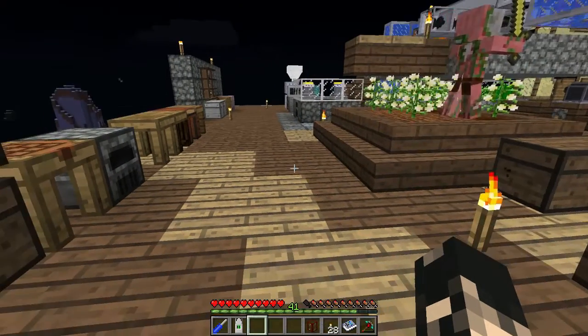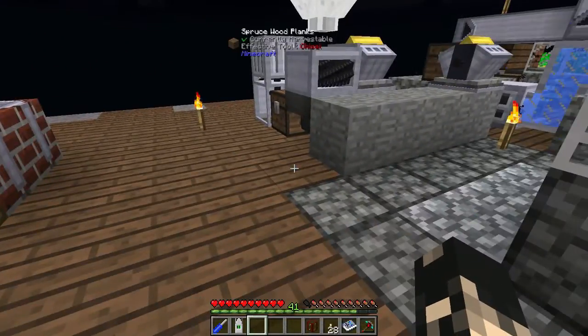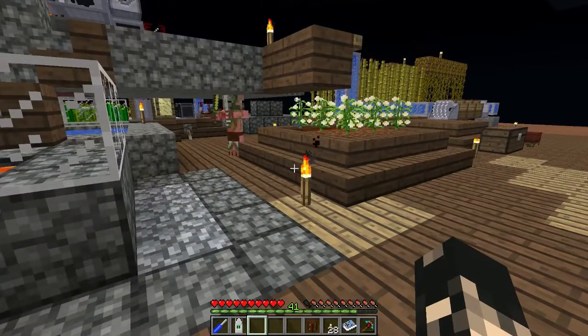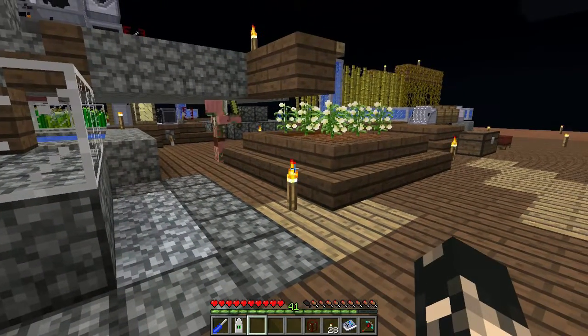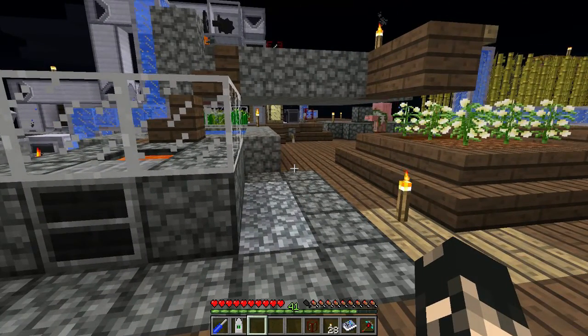Hey guys, I'm Isaiah and welcome to another episode. Today we're gonna be looking at the friction heater, which is essentially the way of automatic smelting. I've got a friend who came from the nether — apparently I'm not quite sure how he got in here, but he is in here. I'll push him off to the platform at some point, but on to the friction heater.